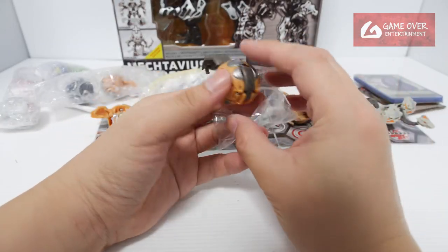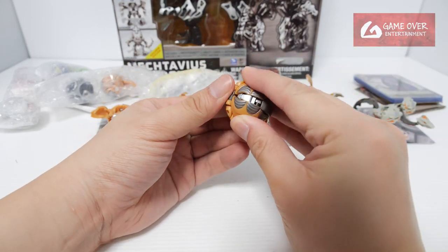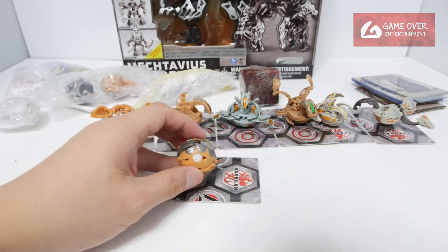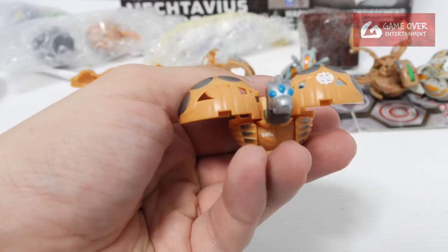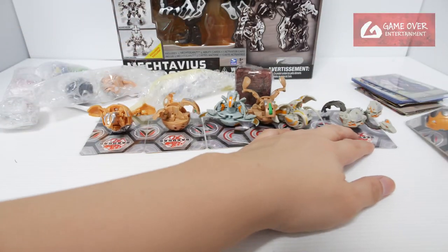It's a Sky Raider. Looks like another Betadron — oh no, it's a Codacore. Subterra Codacore? The spring is a bit strong. Whoa, that's quite high! Subterra Codacore! A lot of Subterras here.